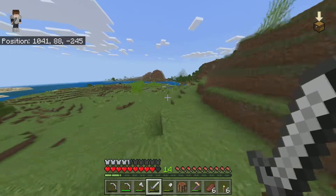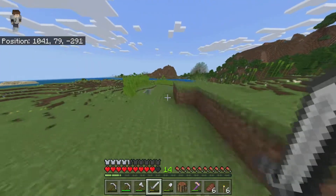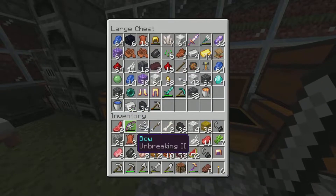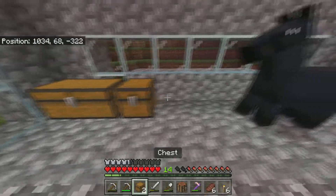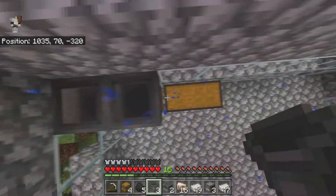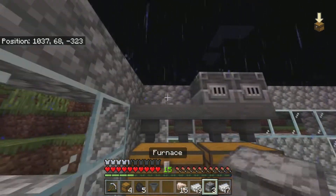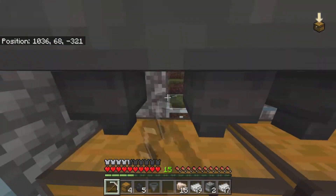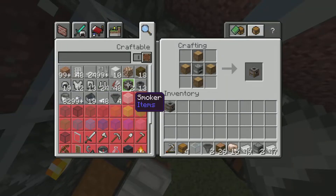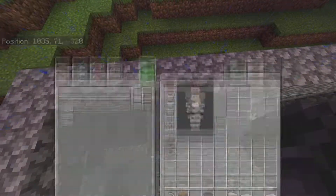Sadly that's the only village footage I have. Anyway, I went back home to put everything away, because you can't be walking around with a lot of stuff on you. So I organized everything, then I tried making an auto smelter. I used a blast furnace and one furnace, but then I realized I could make two smokers instead, which is better because it cooks food faster.